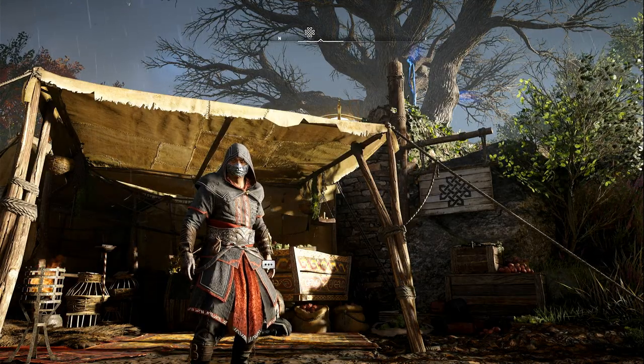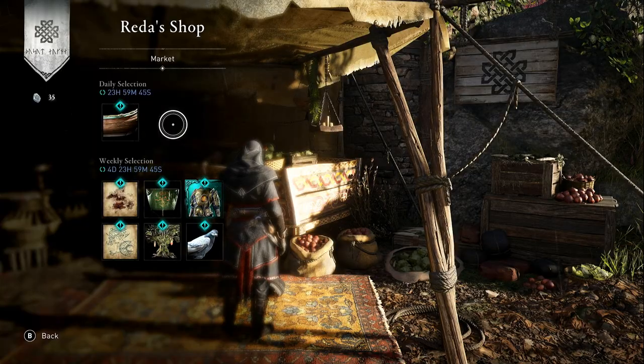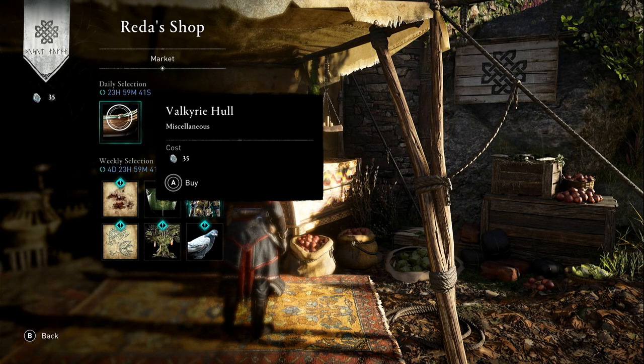What's up guys, KGC here again for another Redder Shop daily update. So let's dive straight in and see what he's got. In Redder Shop today we have something for your ship — it's the Valkyrie hull for 35 opals.